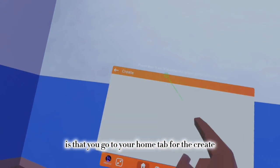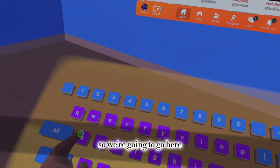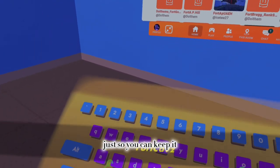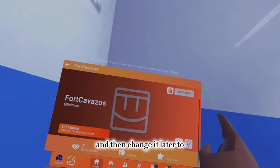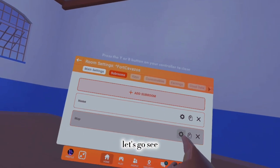To show you how this works, go to your Home tab for Create. I have a game called Fort Wazos. If you want to keep the name you can change it later. Go to Sub Rooms.